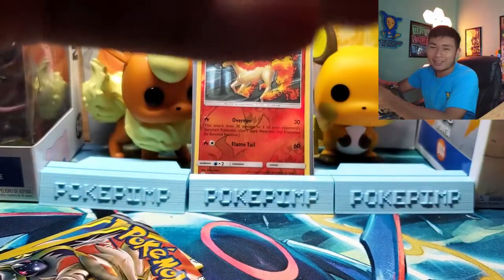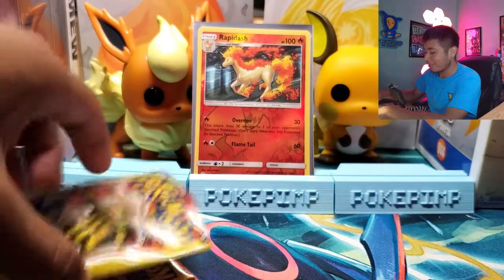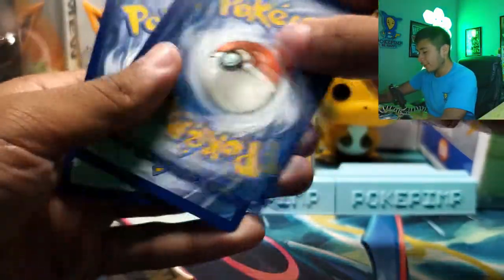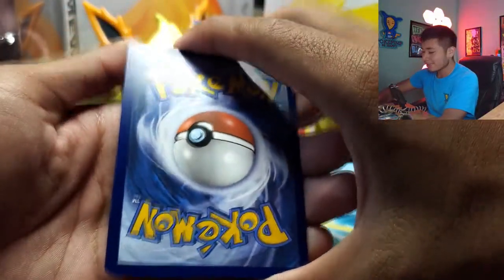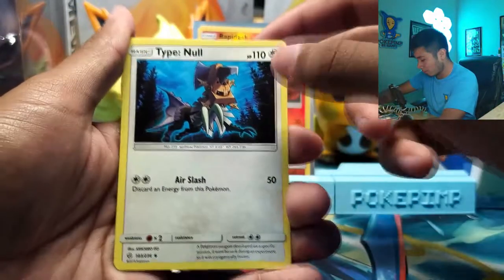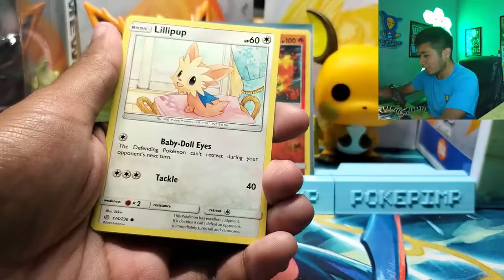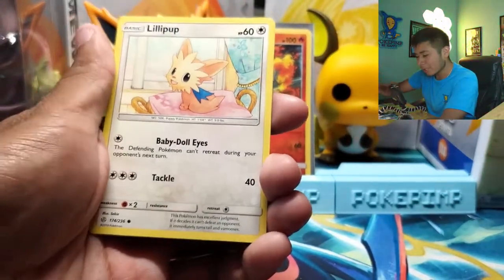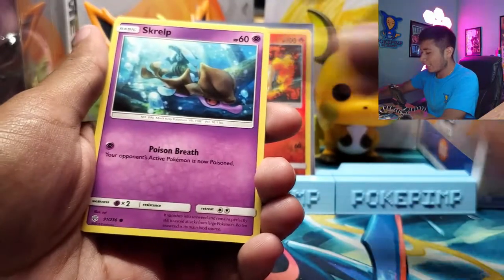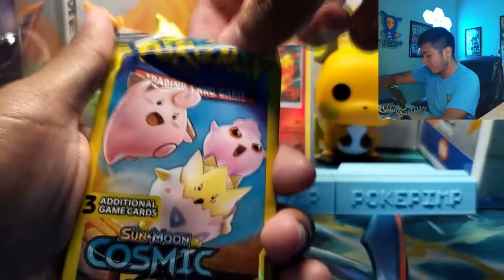I don't think we are going to get anything good from these tins. Hopefully we get something. One from the back, give it a little tap. Let's get psychic. A Type: Null — pretty amazing artwork of a Type: Null, I'm not going to lie. Lilligant — one of my favorite Pokemon, very underrated. And a Skrelp. Sadness. Amazing pack art.